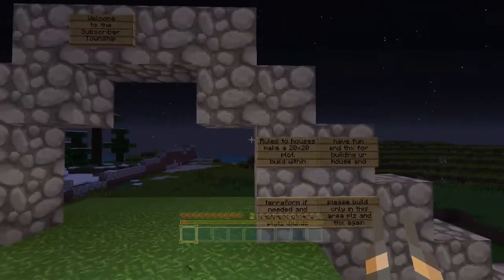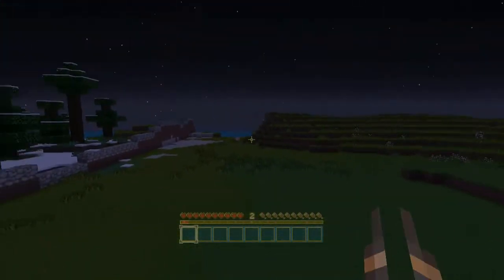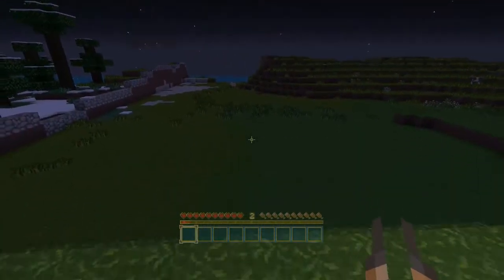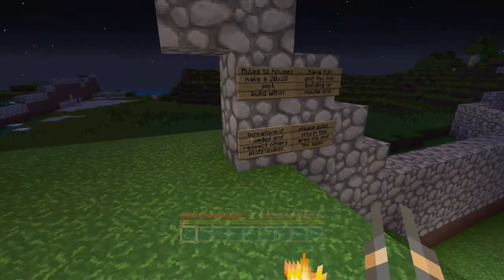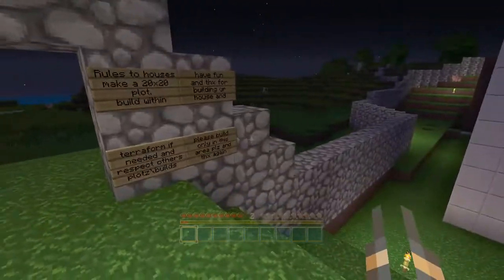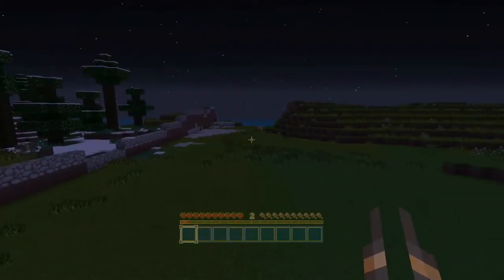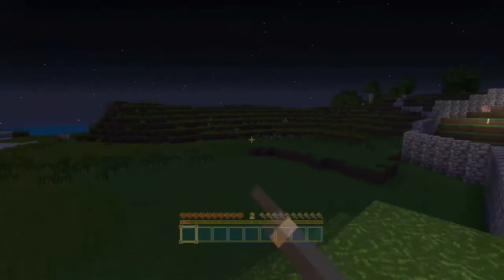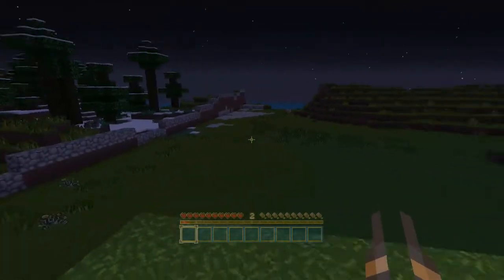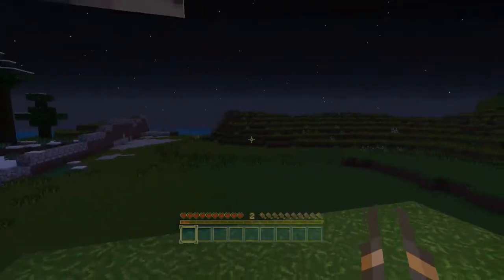So the rules are: you get a 20x20 plot. Go out here and mark yourself off a 20x20 plot — that's the first thing you've got to do, and that's where you're going to build. Stay within your limitations of your 20x20 plot. You can terraform the land as needed. Respect the plots that are going to be next to you. When you do build your plots, try to keep them together so that we can fit as many in here as possible. That way many people get a chance to come and put their builds here. And this goes all the way right down there, so there is a lot of area.